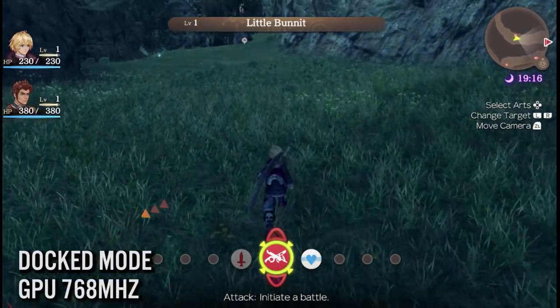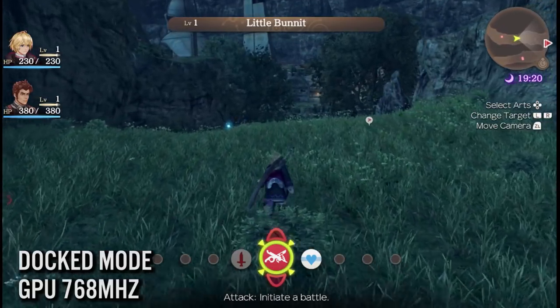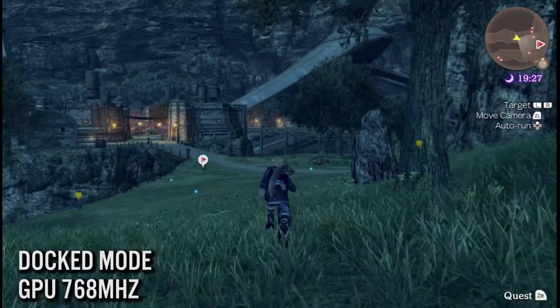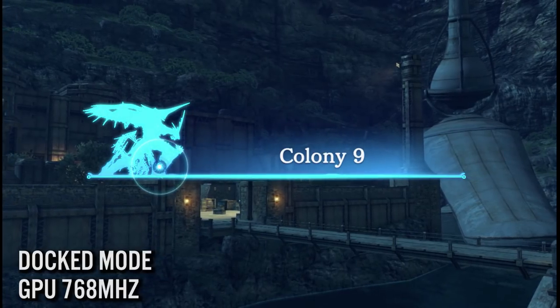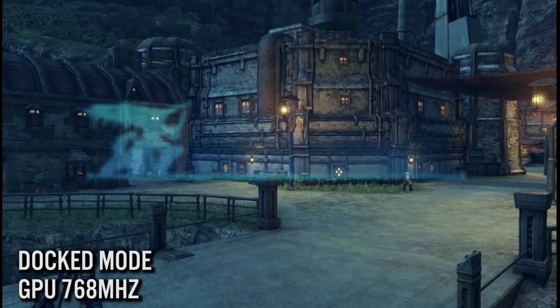Let's take a look at some things. In docked mode, the game looks decent, but it doesn't appear to be hitting 720p. It's nice and clean, but you can notice some resolution drops when the action gets busy. Overall, I think most people will be satisfied with the game in docked mode. While the low end is 504p, so far I've not seen it drop that low — though it's an easy 100-hour-plus game, so it's likely to occur at some point.